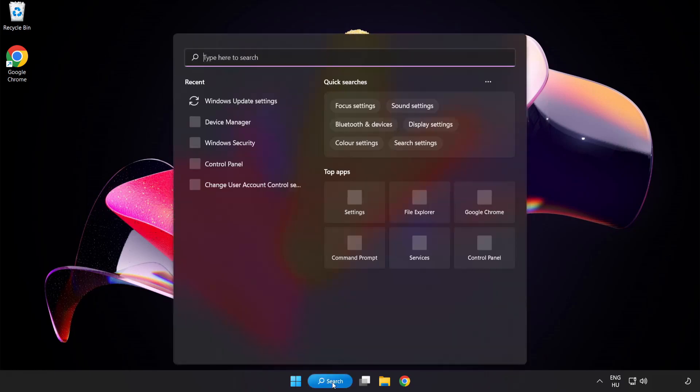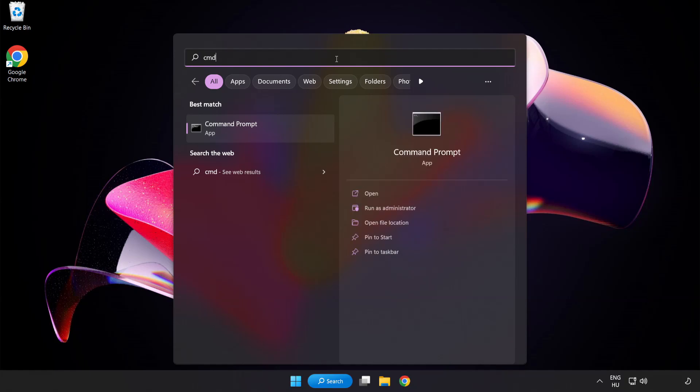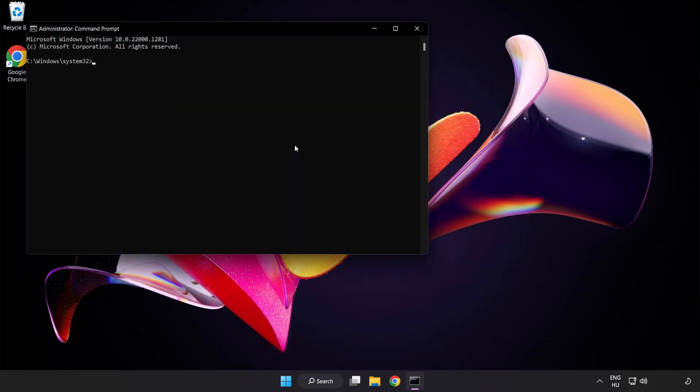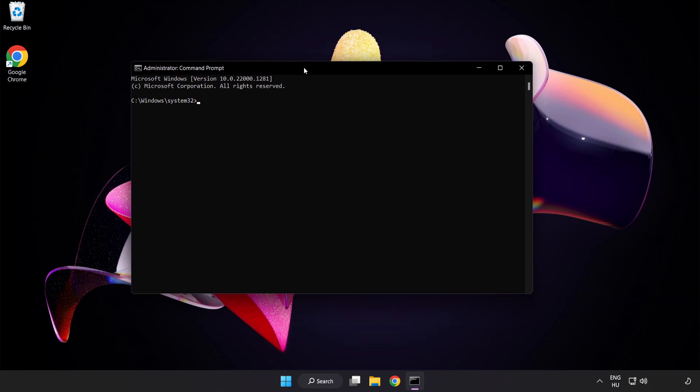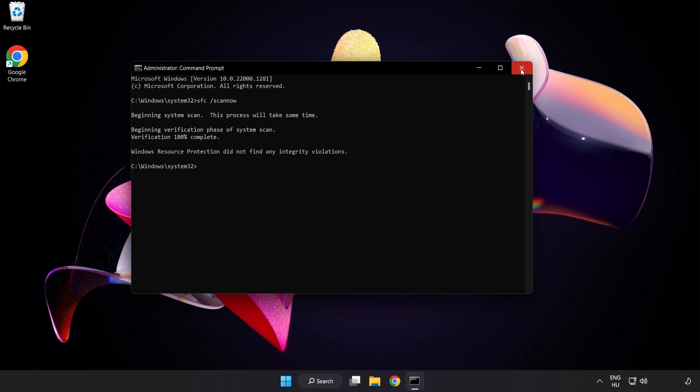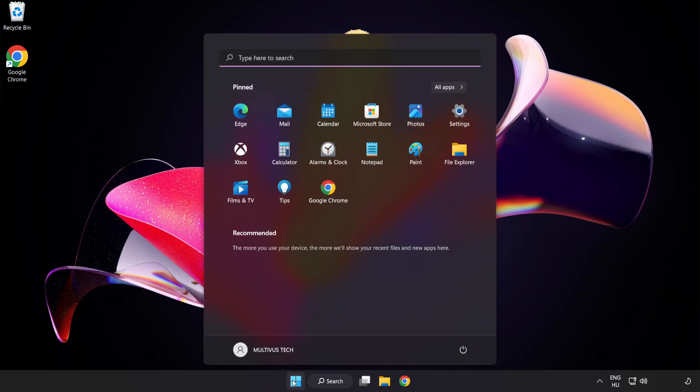Close the internet browser. Click the search bar and type CMD. Right click Command Prompt and click Run as Administrator. Type SFC /scannow and wait. After completed, close the window and restart your PC.